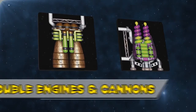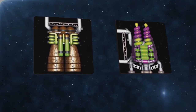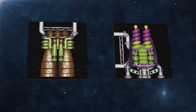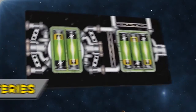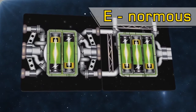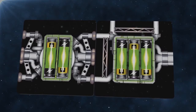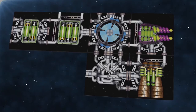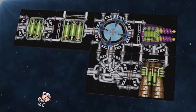Double components follow the same building rules as their simple equivalents, however they're twice as powerful. The downside is that they require additional power to make them work, so if you have any of these components on your ship you'll also need some batteries. A battery component consists of either two or three E-cells, and each cell stores enough energy for one use of a double engine or double cannon. Batteries can be anywhere on a ship to be used — they do not need to be next to the component they're powering. To have a really good ship you want some double engines and double cannons, which means you'll need as many batteries as possible.